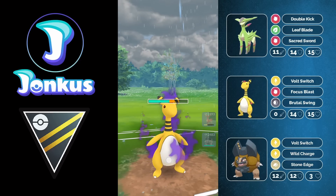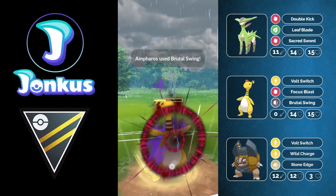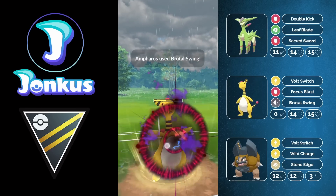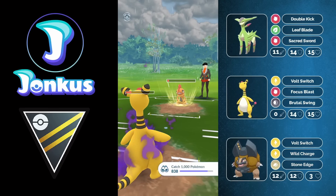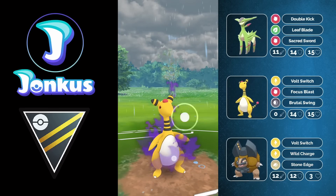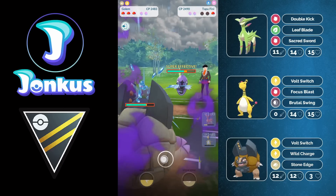I thought maybe I could still bait a potential Stone Edge in the back. Sadly it didn't work out. If I went for my fast move I would have knocked them out in time even though they had a shield. I don't know why they didn't go for it. But I'm able to farm them all the way down. This isn't even enough to knock me out — it's just the Power Punch — and we can go for another Brutal Swing. We don't get a shield but it's fine as we go into Golem.